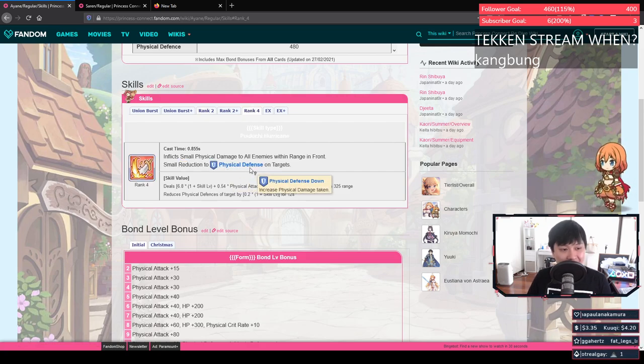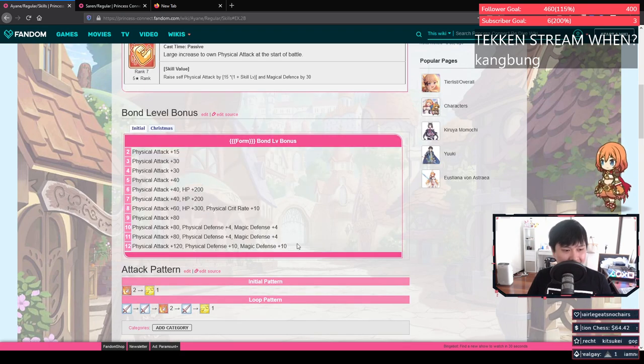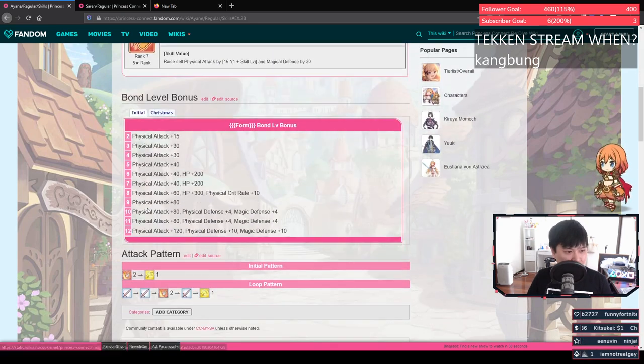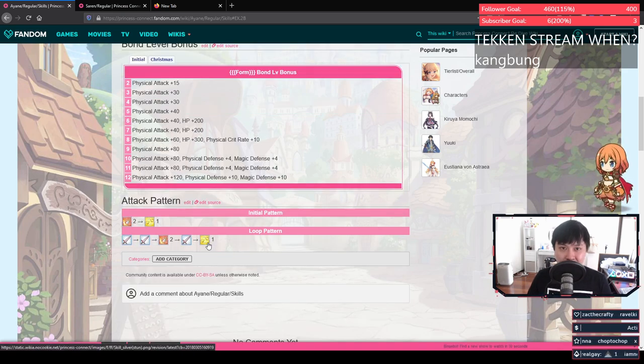As for skill three, we do have a physical defense down, which is pretty cool. However, the multiplier is only 0.2 against the skill level. So if your Ayane was level 85 or 80, she'd only be getting about 16 to 20 physical defense down, which is not very much when you've got Juna or Makoto decreasing by 70, 80, 90, or 100. From a CB perspective, if you're really desperate, fine, but I really would not. The EX skill and EX plus just gets physical attack — pretty standard. As for the bond level bonus, she's more built like a bruiser, which is kind of nice. Her attack pattern is a defense down into an AoE stun, which is really nice because you want to apply the defense down first. The stun on the second action will more often than not disrupt a lot of skills, especially in arena. The loop pattern is attack, attack, skill two, attack, skill one — not much to say. The start is really nice but the loop pattern is just okay.